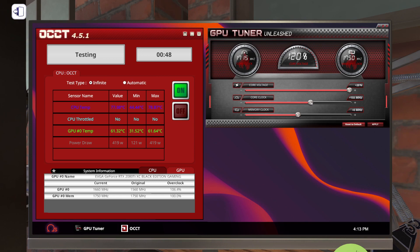Let's go up to 150, then 200. We're going up in 50 megahertz chunks and hitting apply, and we are testing in real time. Let's go up to 250, then 300, then 350, then 400.